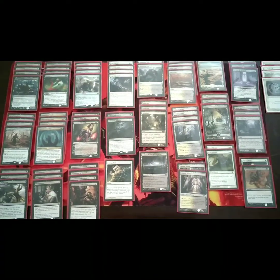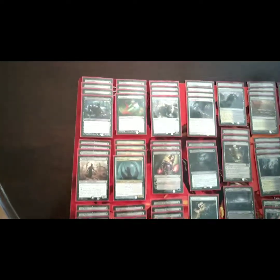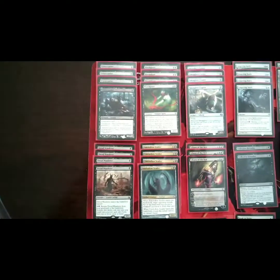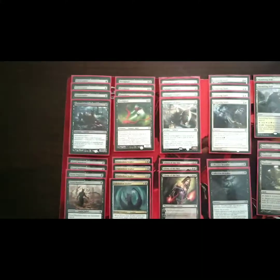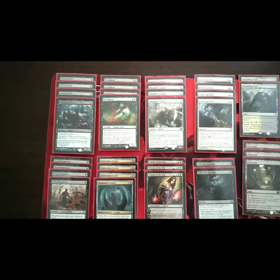We're just going to go ahead and take a quick look at the card selection we got going on here. Up here in the one-drop creature slot, we got four Gravecrawlers and four Dread Wanderers. In the two-drop creature slot, we got four Bloodghasts and four Tidehollow Scullers. In the two-drop artifact slot, we have four Smuggler's Copters.